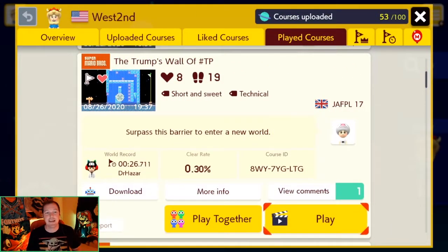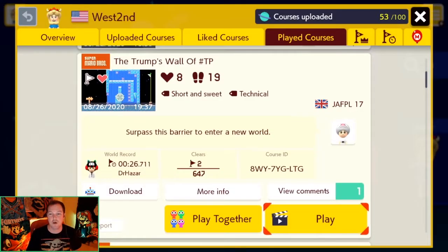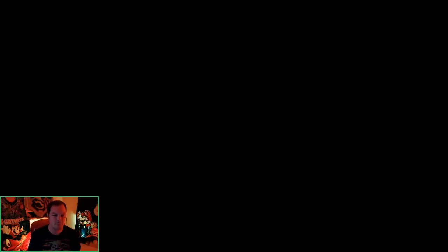Okay, so as you can see, the level we are taking on today is Trump's Wall of Team Precision by JFPL17. Only two clears so far. I first played this level over on a live stream on Twitch — it was very much fun. It's not a super long level. I think we can beat it and get a nice round of redemption here. I think it's going to feel real good. We got Baby Yoda on today for good luck — you guys know I love me some Baby Yoda.